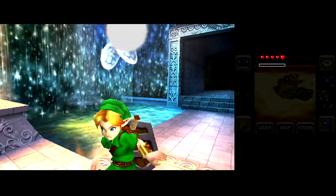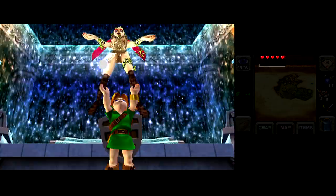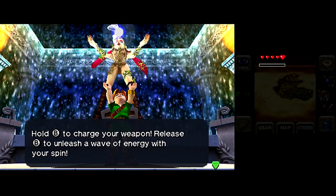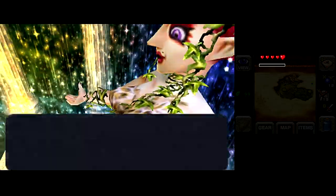Apparently being granted magical powers allows you to dance whiter than you've ever danced before. Way to go, Link. The hula hoop method of upgrading. Also, along with magic, you get the spin attack, which was first introduced in A Link to the Past. It was a secret technique used by the Knights of Hyrule.